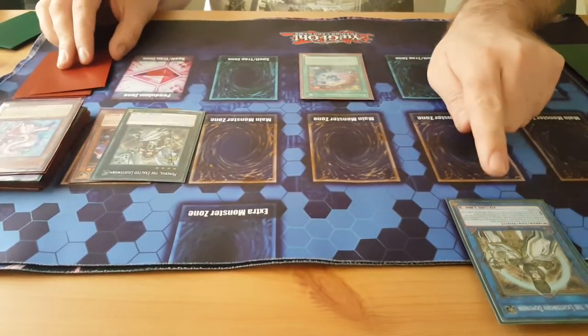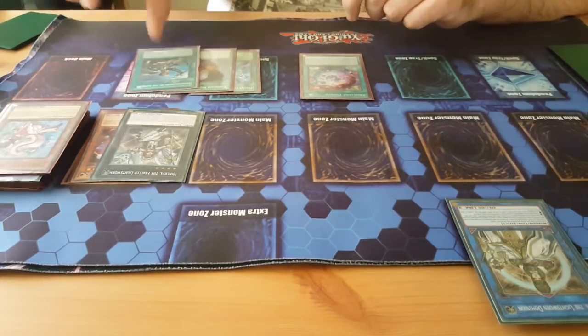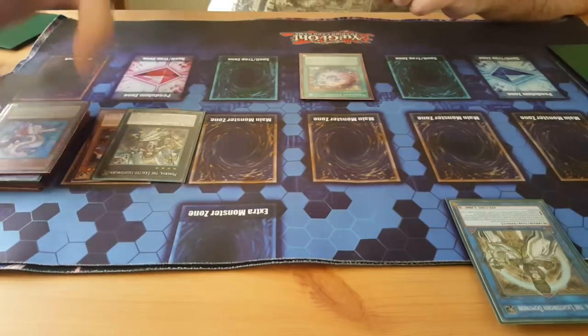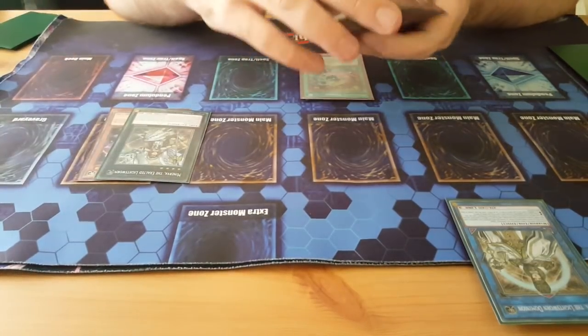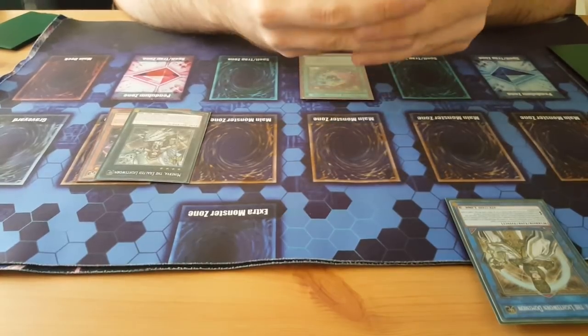Then you get three mills off Curious from sending the Stive — so you get a mill of three. I've just chosen three random spells again. Now basically you've got a ton of cards in the graveyard for Snow, so your graveyard is nice and set up.